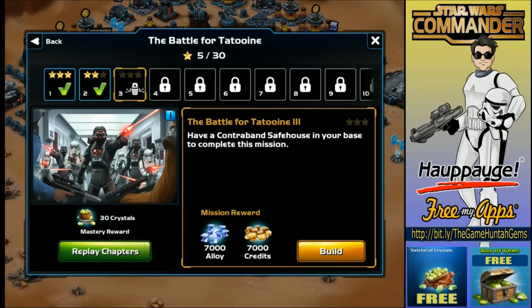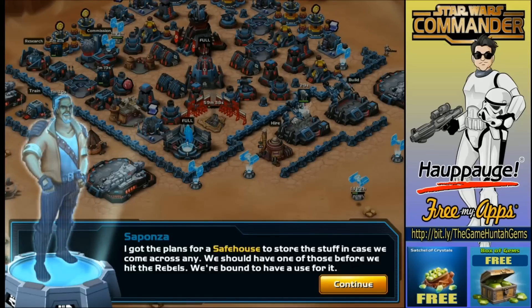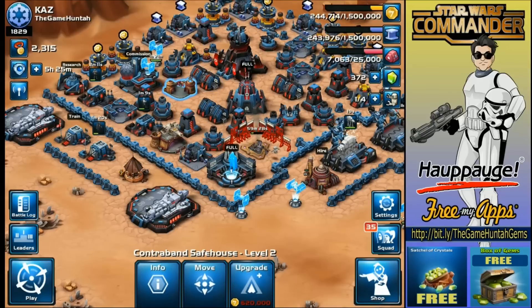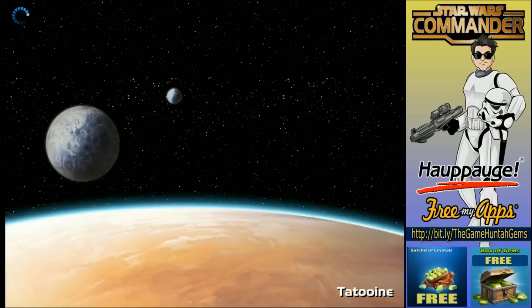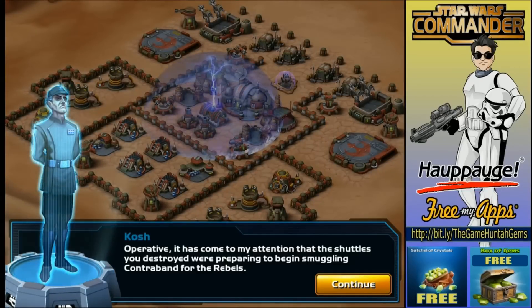You need to have a contraband safe house in your base to complete this mission — and I do have one. Contraband smuggling is a major source of illicit money across the galaxy, and Danduin is a major hub. I've got the contraband trade port and my safe house right here. I got three stars — I didn't even see the message on screen. Let me take a look at this base and see if we need special troops.